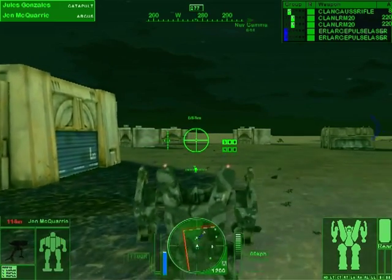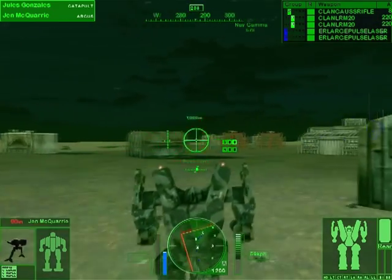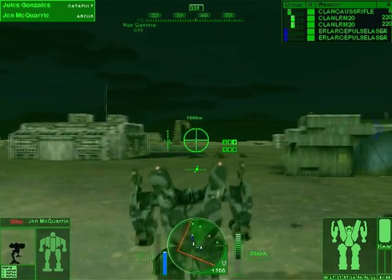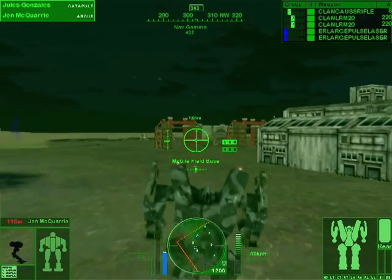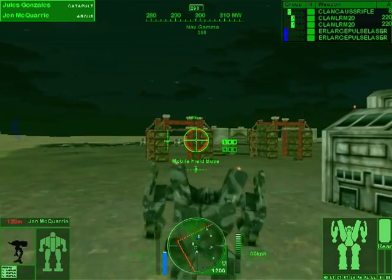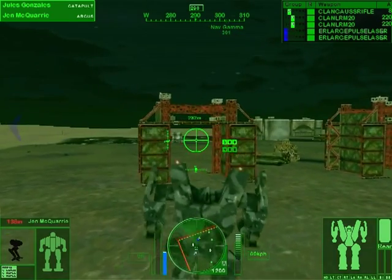Julius took a few hits, and Jen took a few hits. Command, this is Cargo One - we're at the last site, we'll try to make this quick. I like this as a looting mission. Oh cool, we can repair here! If I want more gauss rifle ammo I might as well. For no reason whatsoever, we're gonna go repair.